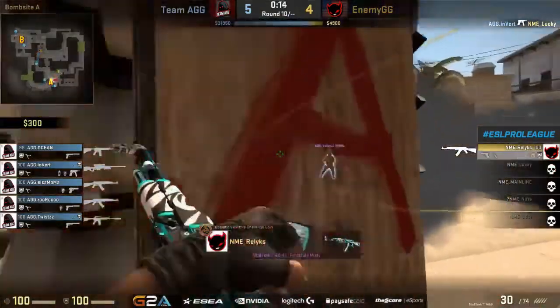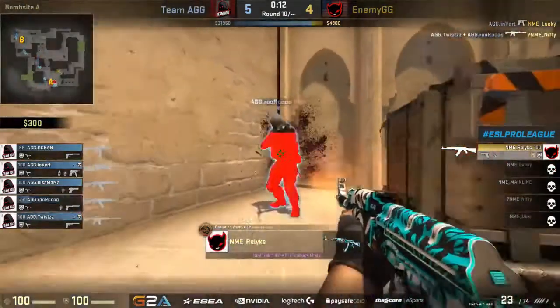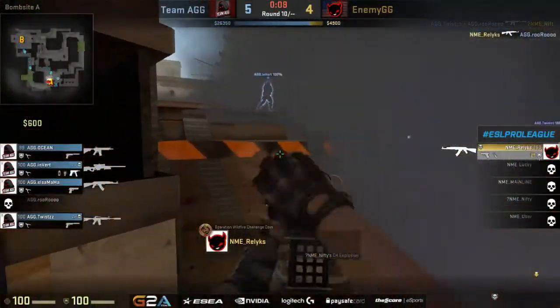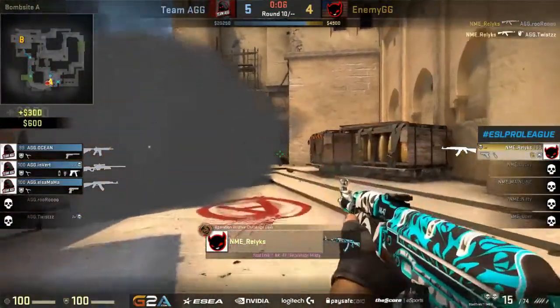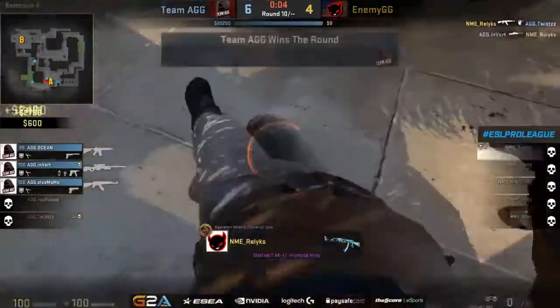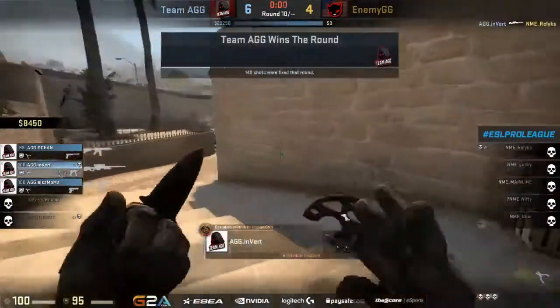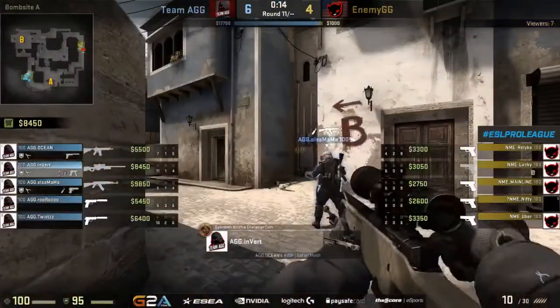Invert picks up yet another kill for the CTs. They're trying to force the plant, but twist is there. Relics takes some time to notice it but does spot ruru inside of firebox and finds the trade. Eight seconds left — goes for the fake plant — gets another kill on twist and now moves back in, tries a shot on invert, but invert gets the point-blank shot. He's on point today and is going to find another three-kill round.